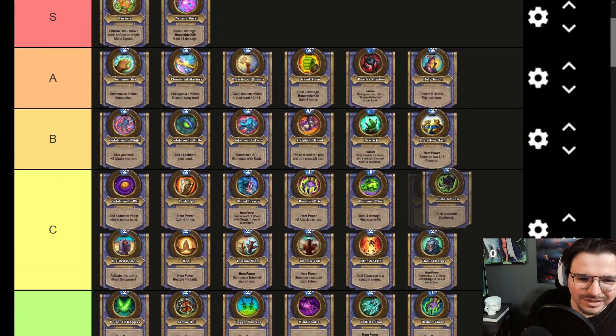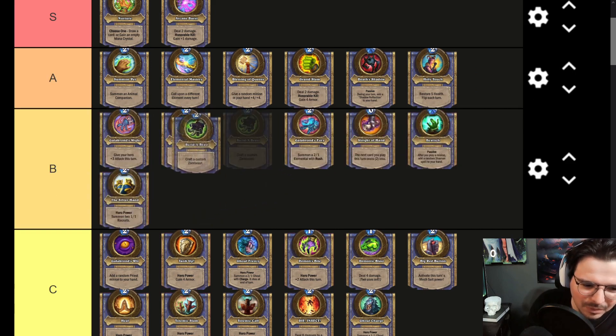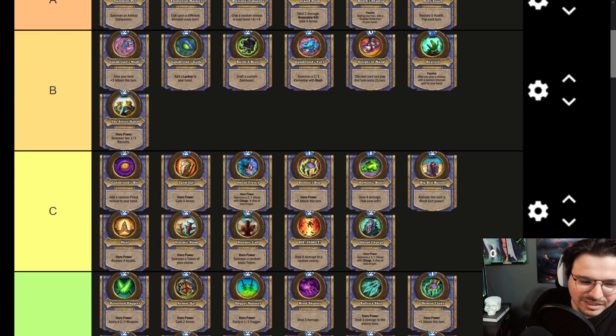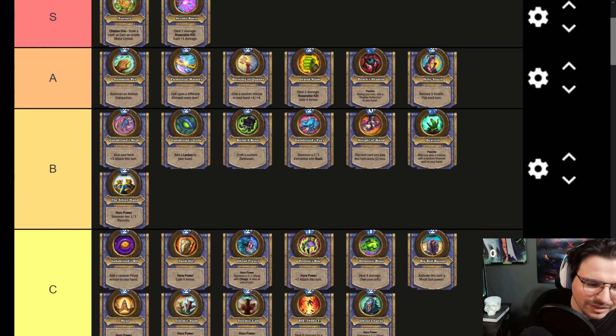Build-a-Beast — I would put it at A tier, but unfortunately I don't think so. It's probably more around B tier, slightly above Galakrond's Fury with the elemental. You can probably craft some wacky stuff, but it's very inconsistent — there are a lot of bad beasts, especially neutral beasts. When it does pop off, it pops off really strong. At least you get to choose what you're picking, as opposed to Galakrond's Wit, which is terrible. I think it's roughly a B tier effect.